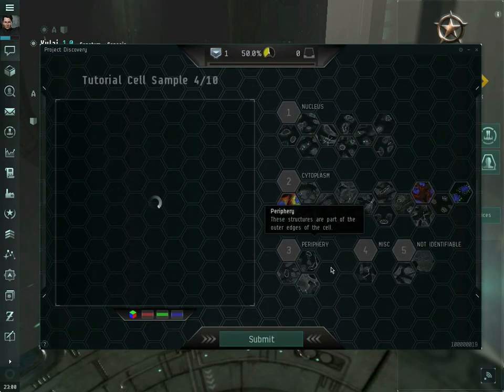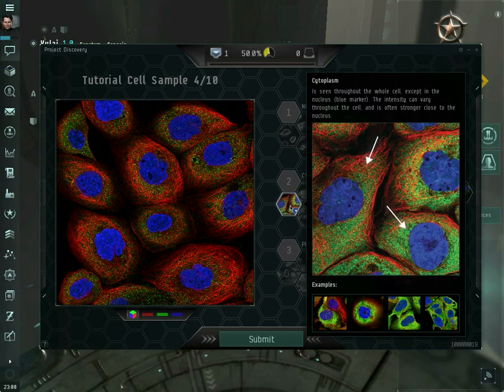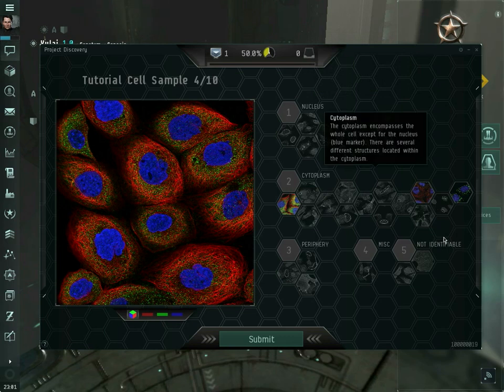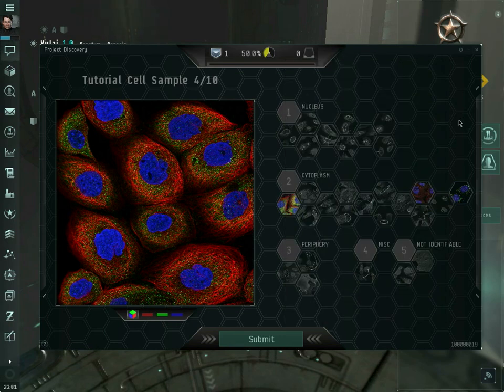Tutorial sample number four. For these tutorial exercises, a lot of options are grayed out — they're essentially multiple-choice questions about what is or is not present in the image. For actual images, once you get past the tutorials, you will have to choose between the entire range of options. But for the tutorials, it presents a more limited range so you can get used to the system.